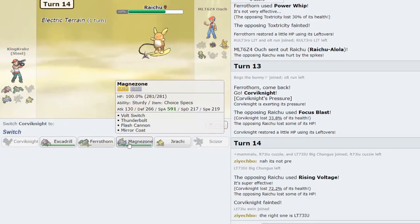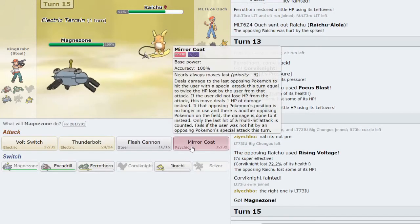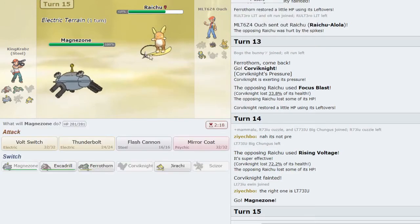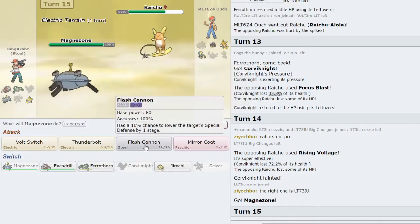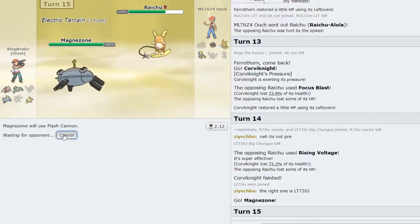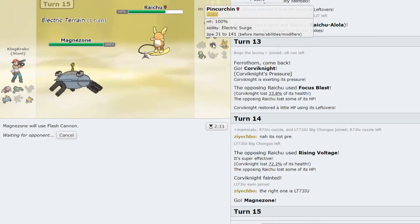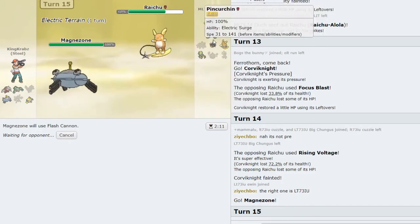Raichu is definitely still an issue for my team. I think I value Ferrothorn a lot in the endgame, so I sack Corviknight here as they go Focus Blast — that's okay with me. I want to swap in Excadrill and read things, but I'll just sack it and go the easy way out. This lets me take in Magnezone and click Mirror Coat if they choose to Focus Blast me. Flash Cannon might catch Pincurchin or Zeraora on the swap — I know famous last words, but I'm going to risk it. I got Zeraora on the swap — super good for me.